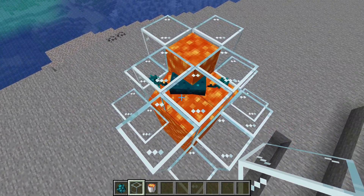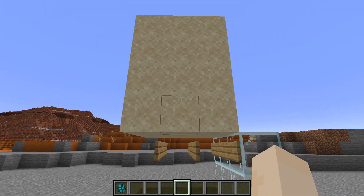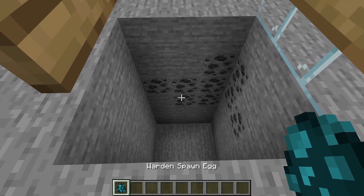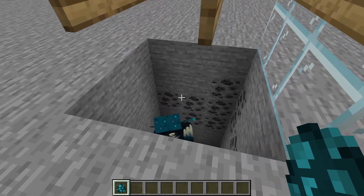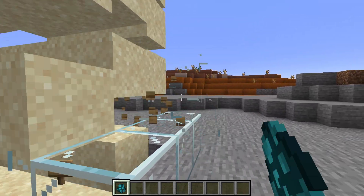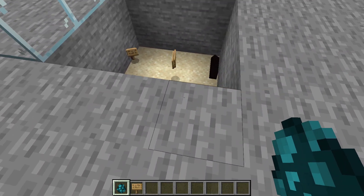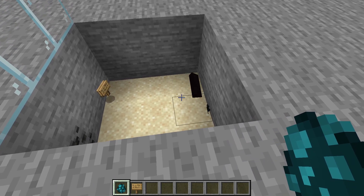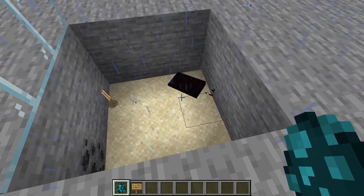It's going to have no problems in the Nether. And finally, let's see what happens if we try to suffocate it. Let's get him down there so he can enjoy this. Here we go, we're just going to break all these. He is suffocating. This definitely works, and a lot faster than being underwater, that's for sure.